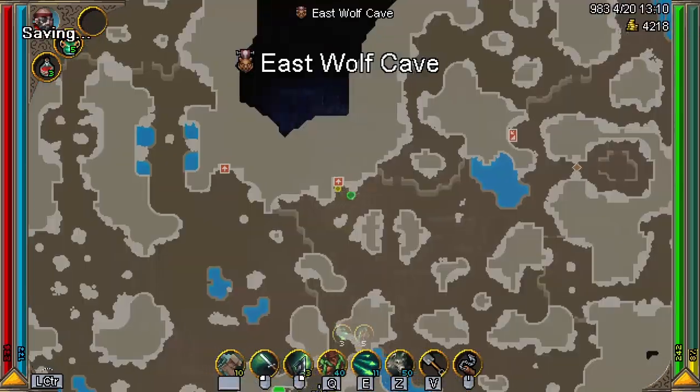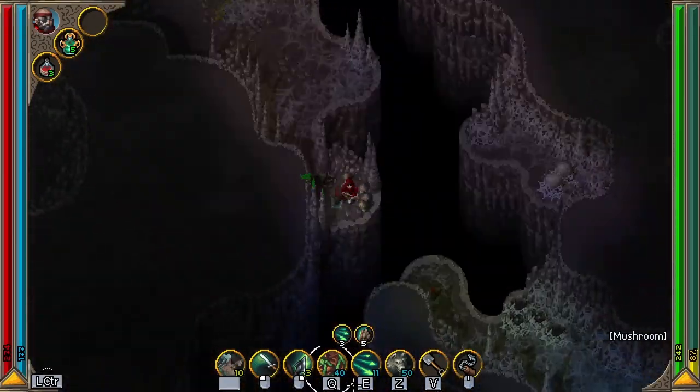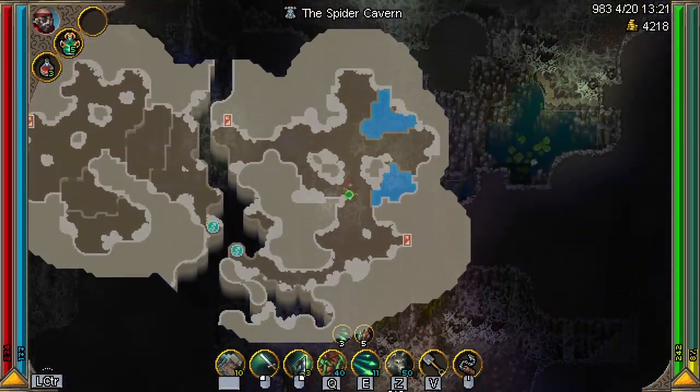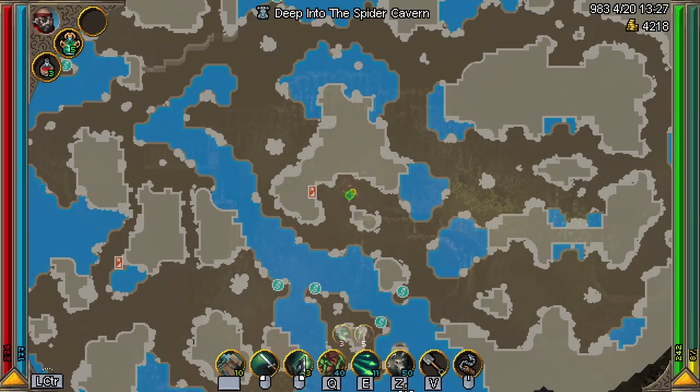The first piece is located deep in the spider cave on the starter island. This cave location may vary, so just search for the chest, and consider bringing some poison resist or you may suffer a horrible fate.